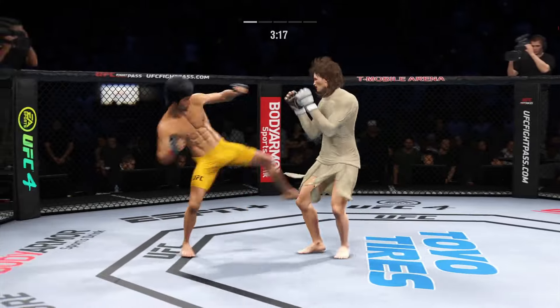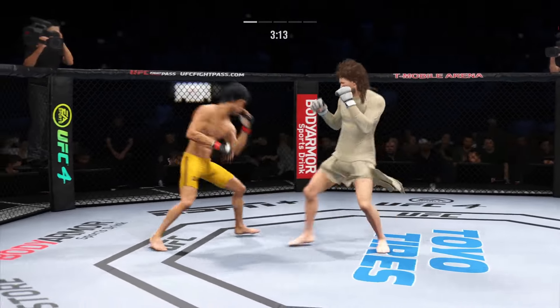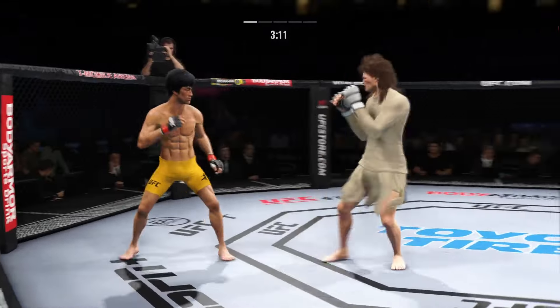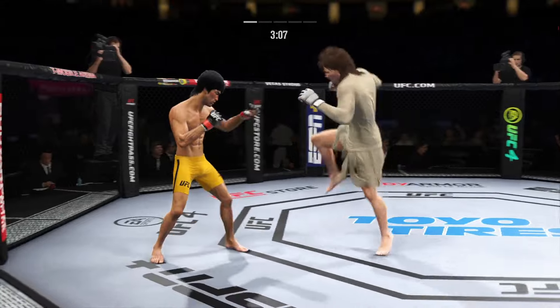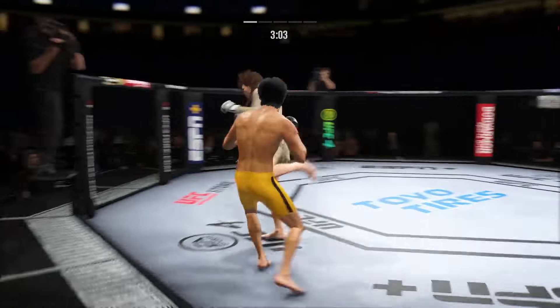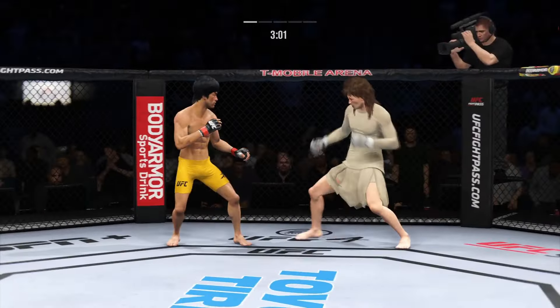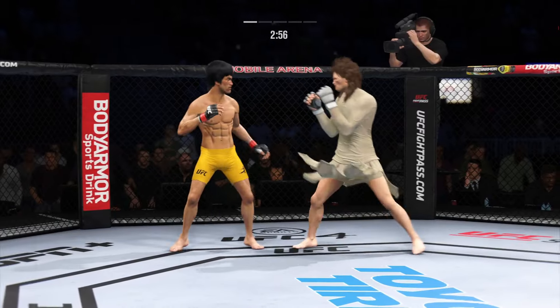Just missed with the left there. Head kick lands — he's hurt. Lee gets caught by that straight punch, beautifully landed by the opposition. Big kick lands. Both fighters hanging down in the pocket and both landing.